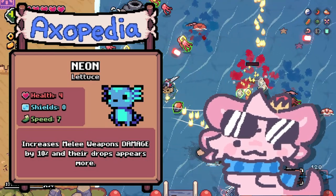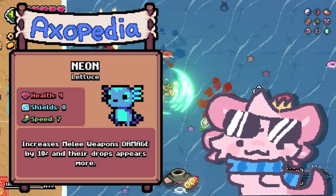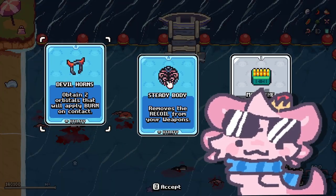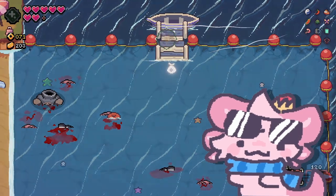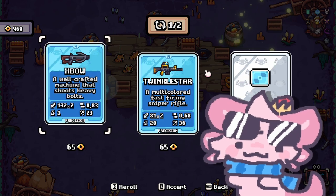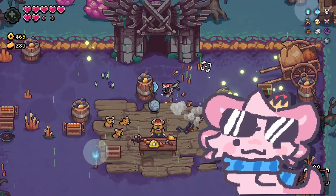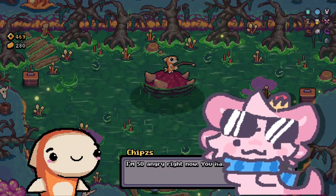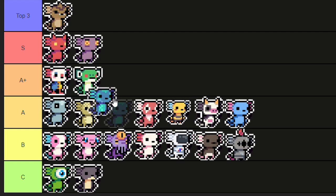I don't know why this axolotl out of all the other class axolotls has such high stats — it has 7 speed and 4 HP, both one more than average — and it also has 10% more damage for melee weapons, which basically makes it Feral if you don't have Feral. I'm putting this in A plus.